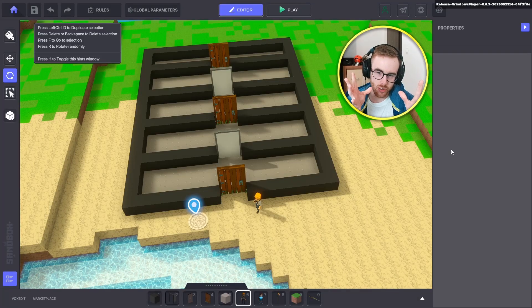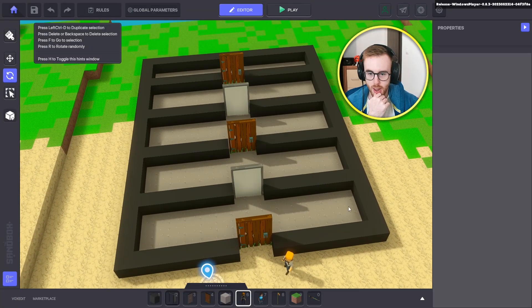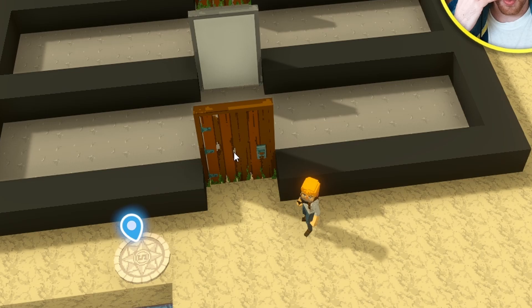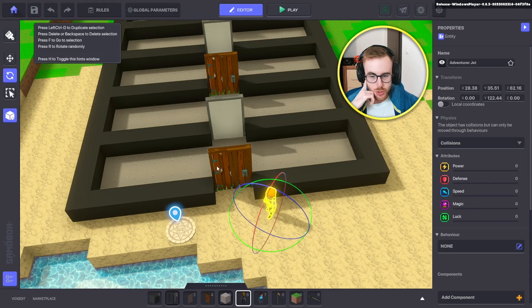I will build a tutorial tower where on some floors I want to show you different things. We start with the important thing — the entrance, aka the doors. I can show you perfectly with this how the node coding works. I have a few doors on this first floor and I'm gonna show you how you can do it. We have this first door and this NPC — we want to open the door by talking to the NPC.